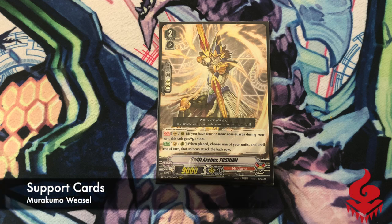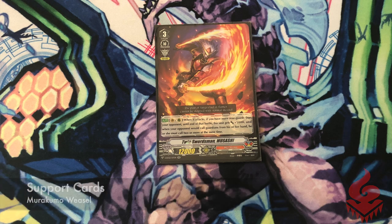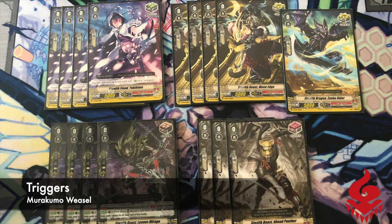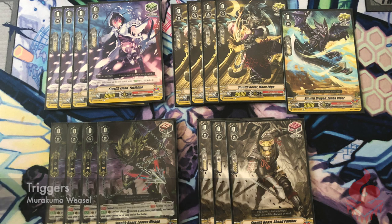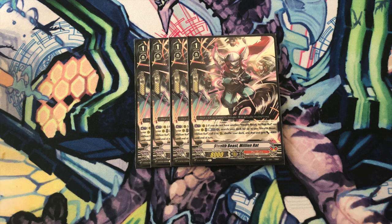Other cards such as Fushimi and Musashi are also in our deck to support our power gaining strategy. Our triggers also reflect this because we are playing fronts to support — since we have a big field, we could also want to hit big numbers. We also have Million Rad in here as a recovery option. Being able to clone itself for the cost of one counterblast is really good in some control matches because it becomes two cards instead of one.